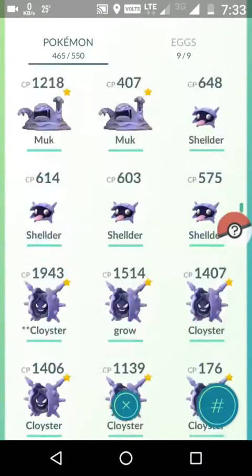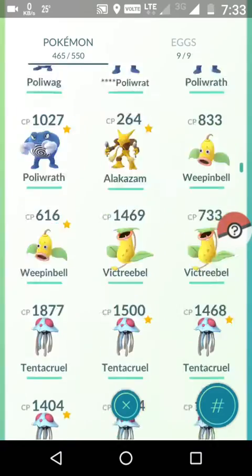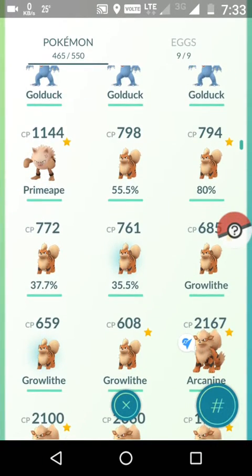Where are my Growlithes? Here they are - we can see we have four Growlithes at 55%, 80%, 37%, and 35% IV. Now the next thing is to check the CP of each Growlithe.